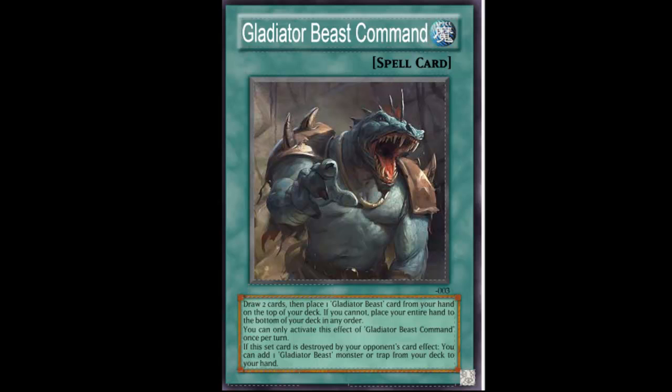Custom cards, episode whatever, and today is Gladiator Beast support. So Gladiator Beast Command — it's a normal spell card. Draw two cards and place one Gladiator Beast card from your hand to the top of your deck. If you cannot, place your entire hand to the bottom of your deck in any order.